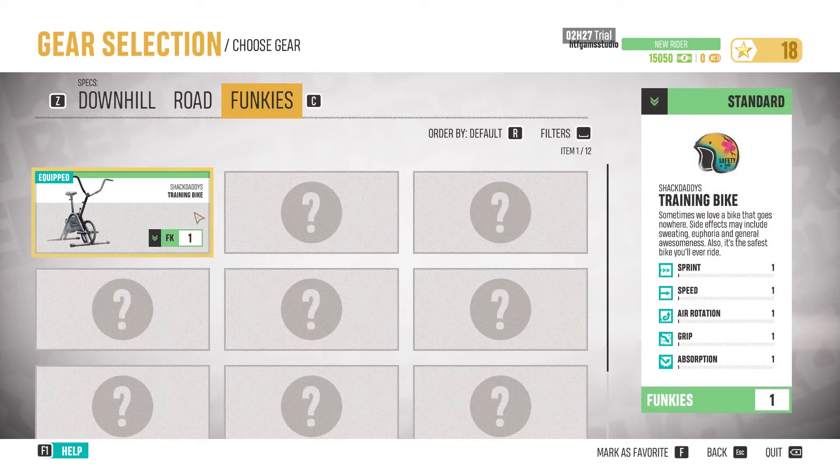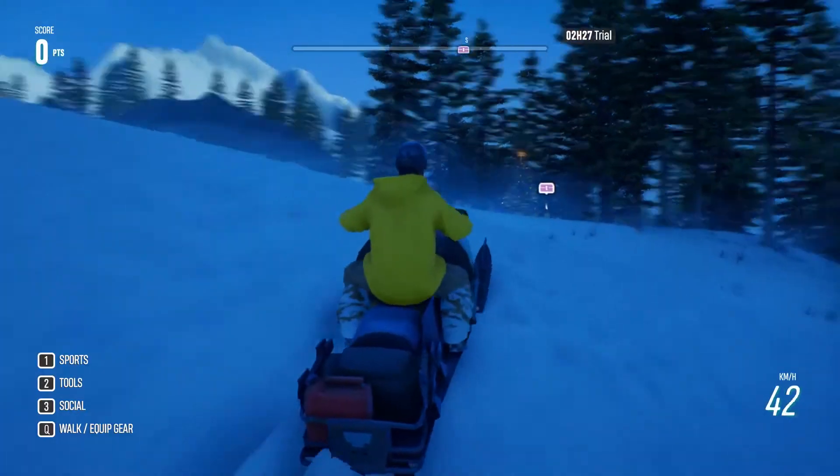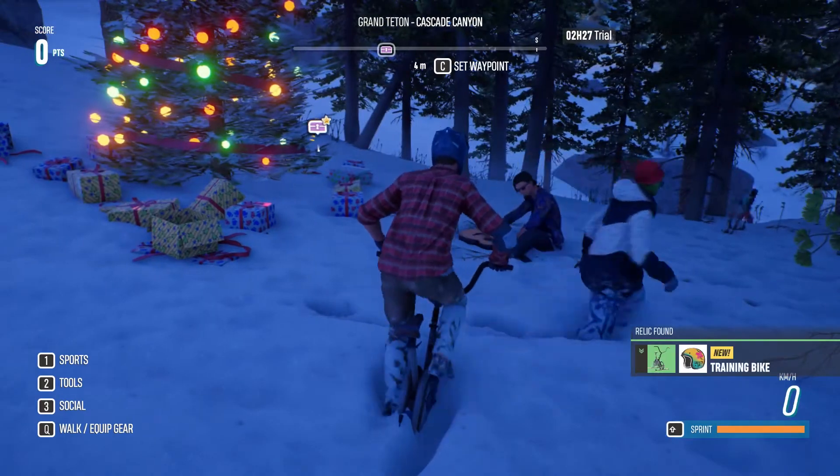To get a fantastic training bike, move to the direction of Cascade Canyon playground. Arriving to the point, you will see the Christmas tree. Press E and collect the training bike relic.